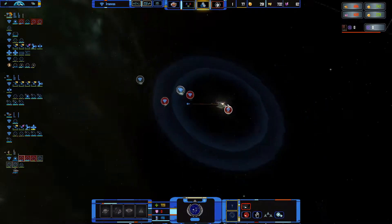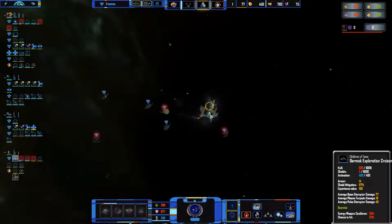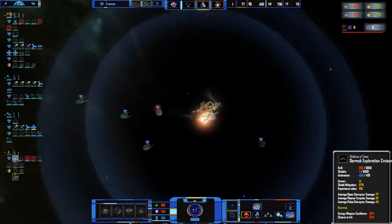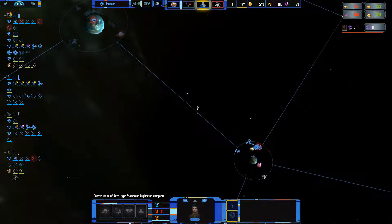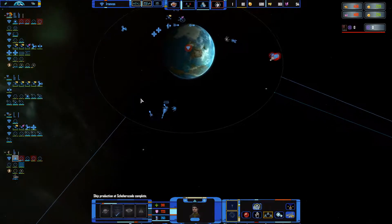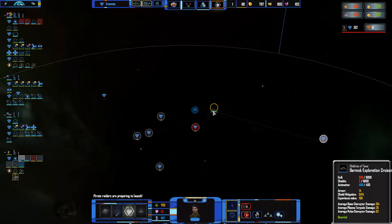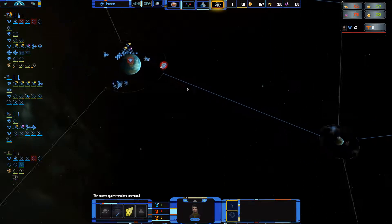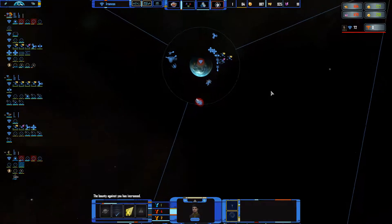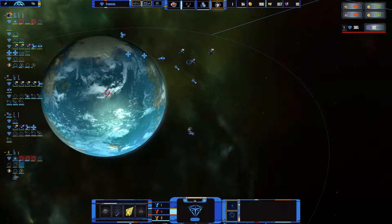I think he should die soon but I'm running out of ships. I could send in Saratoga — he does have a bit of shield again, it's risky. Oh crap, another cruiser. I'm going to have to jump this ship away — I've got no choice. This guy should pop soon, I hope. We're actually losing quite a bit of ships — too many, mostly because of the pirates. I think it's going to take a while before Janeway is back.